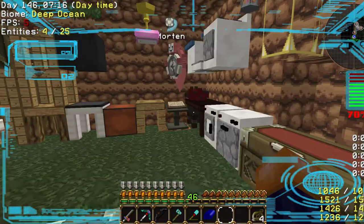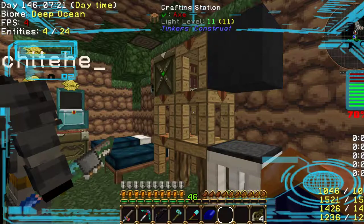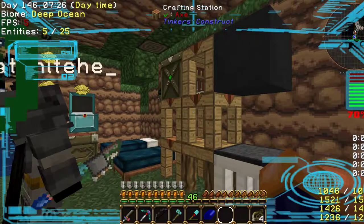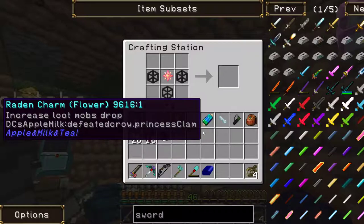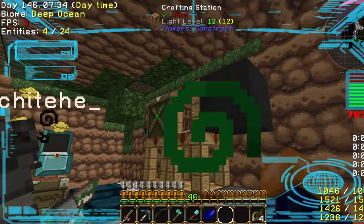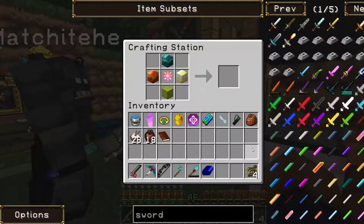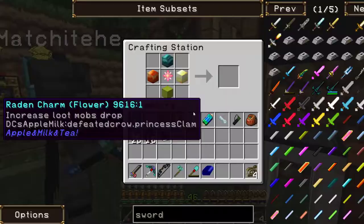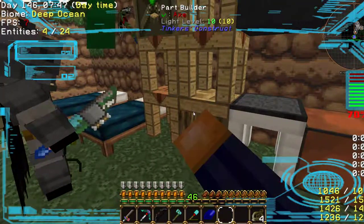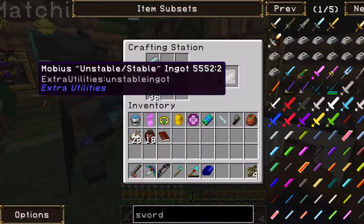We need to finish that Philosopher's Stone. If you look in the crafting stations, you should see that all the pieces are coming together. The first one would be the bottom left-hand corner — the Mobius Unstable Ingots. These will not explode in hand. You need to turn all of those into Mobius Unstable Ingots.